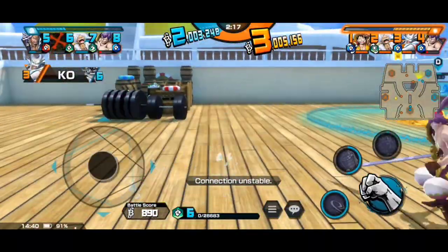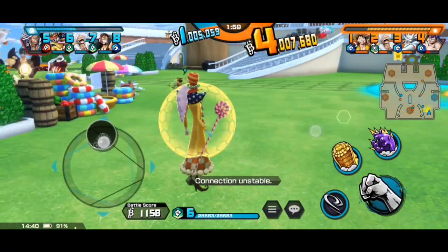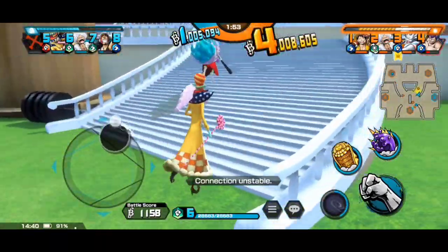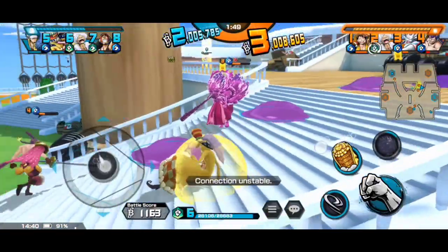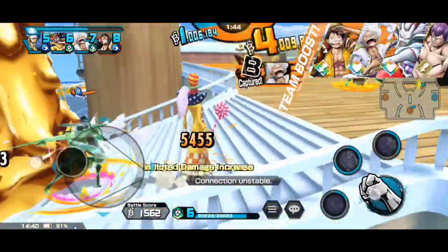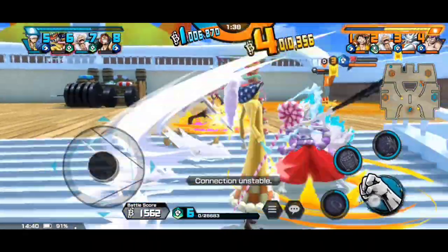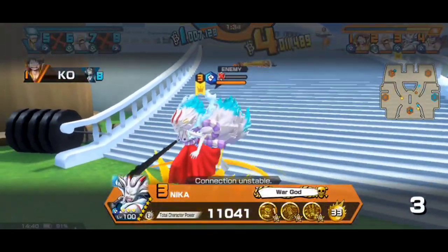I was thinking because I couldn't go with EX attackers like Roger, Shanks, or other EX fighters like Kaido — I just wanted to show a particular color. I chose green, but I'm also thinking I could go with all the colors, showcasing attackers and defenders from all different colors. I hope you guys enjoy this.